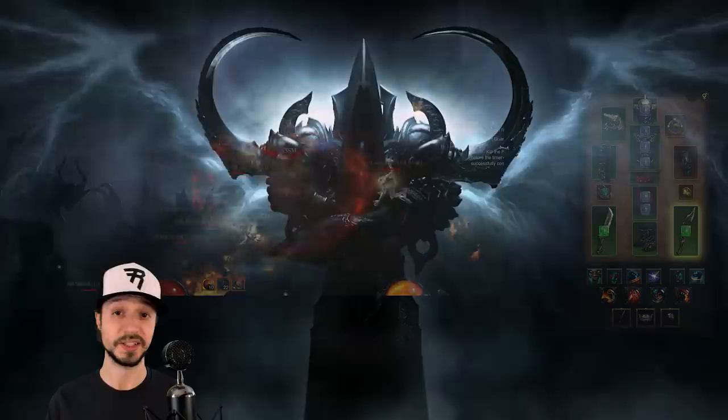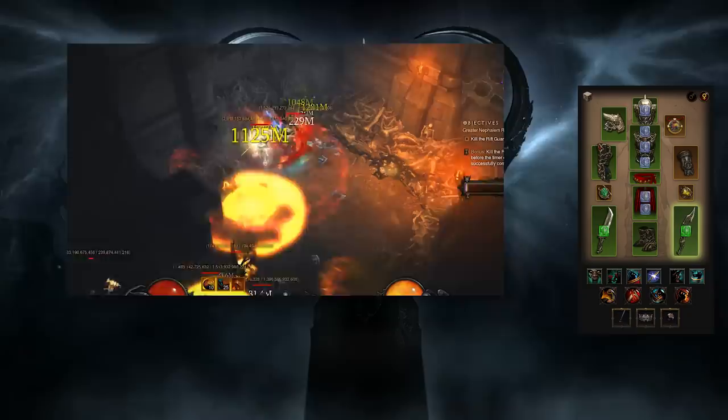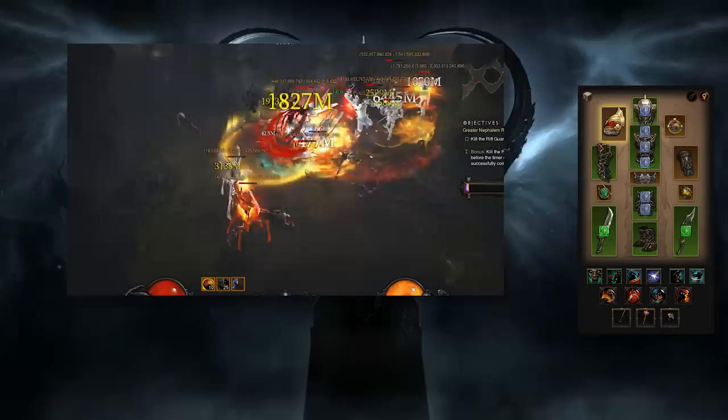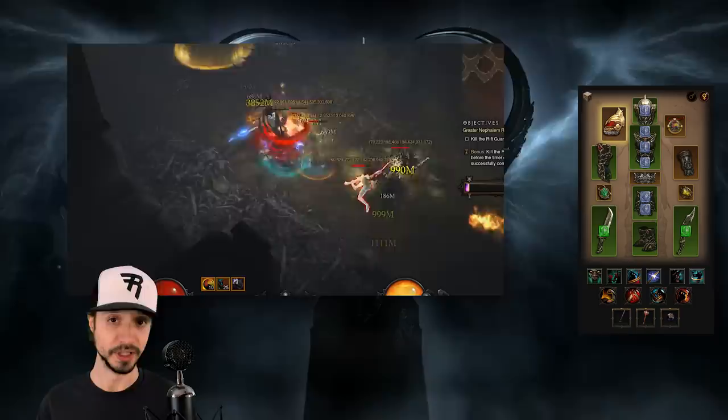On to Barbarian. Let's take a look at the Whirlrend Barbarian. As long as we're using Captain Crimson's, there's not much we can do. But if we opt to run without Captain Crimson's, we can instead equip the Lamentation Belt, which frees up our armor slot to equip an Echoing Fury to squeeze out more damage and speed. By re-equipping the Waist's Pants, we free up the shoulder slot to equip a Mantle of Channeling for more damage and damage reduction while channeling Whirlwind. Alternatively, we could equip Focus and Restraint for a big damage multiplier.